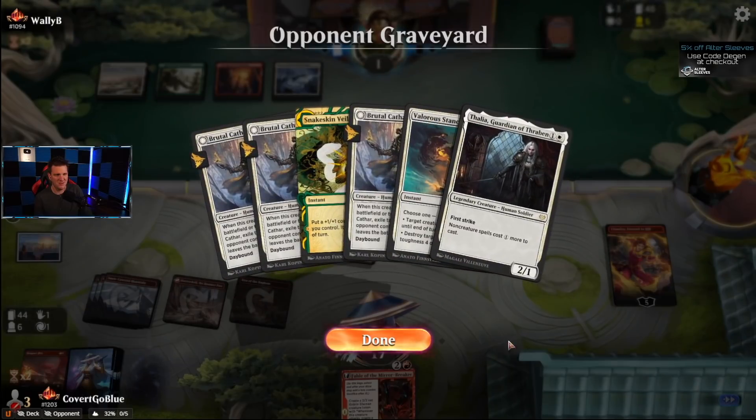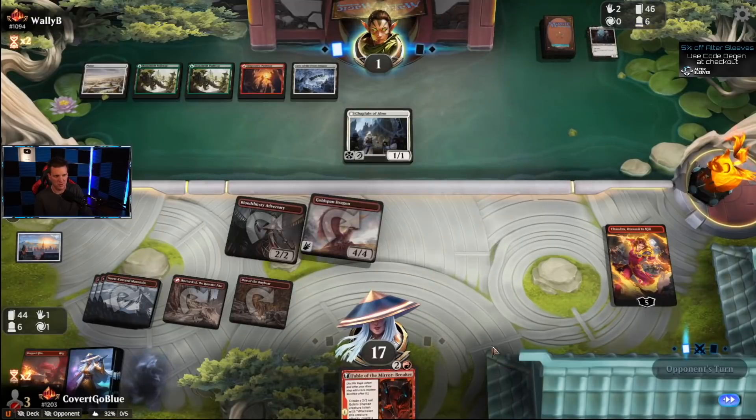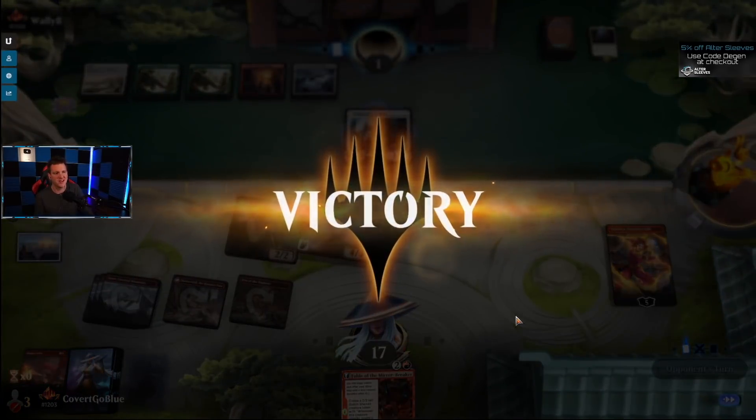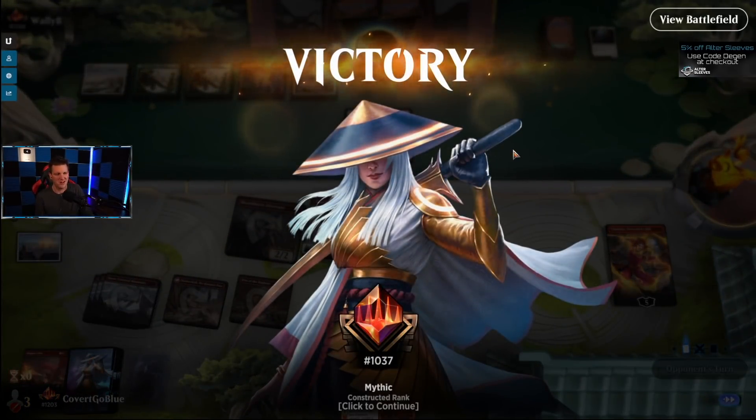We've kept the Naya Humans deck on its heels. They kept a hand with like two or three Brutal Cathars and it did no good against Frostbite and company. We kept a one-lander — that was awesome.